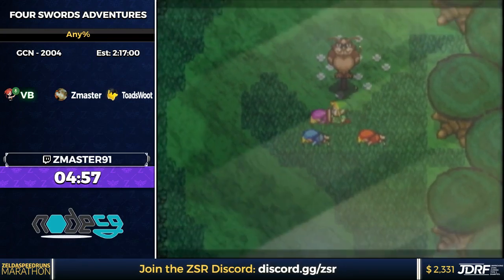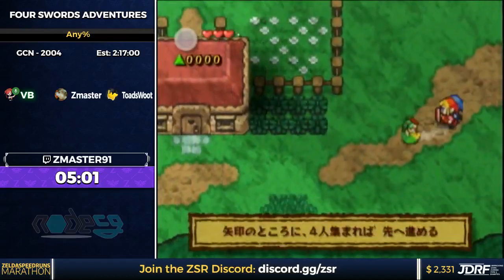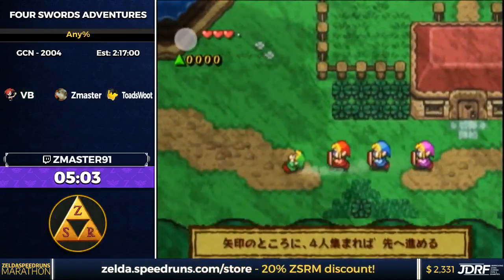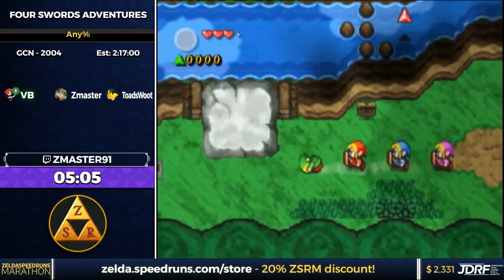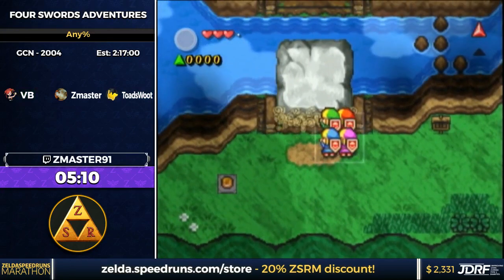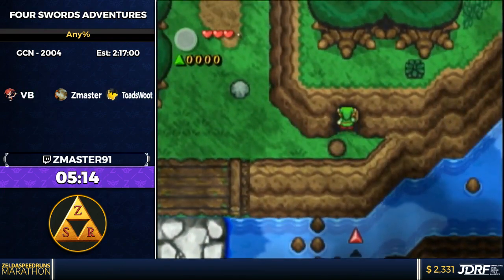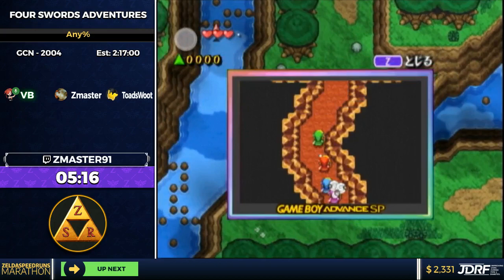We're going right into 1-1. Z's going to be doing a jump slash to cut down these bushes. The jump slash in this game is basically an attack you can move while doing, so it's pretty useful for speed tech — you can cut down bushes while moving.